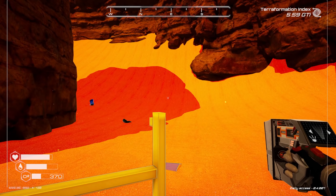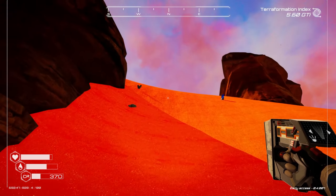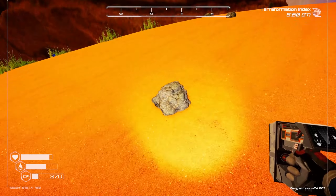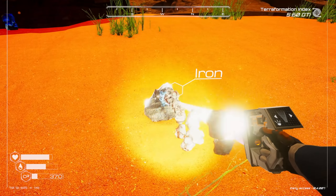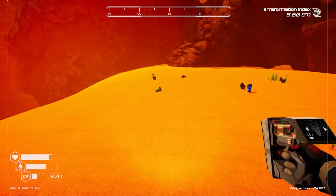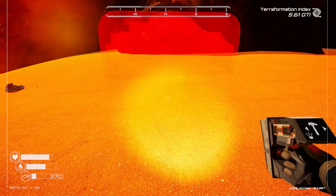Let's get out of here — probably should have grabbed some oxygen while I was here. There's two titanium, one silicon, I need three iron — okay, we're going to be good.